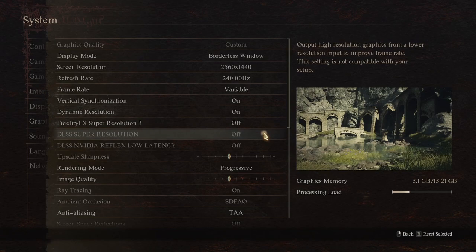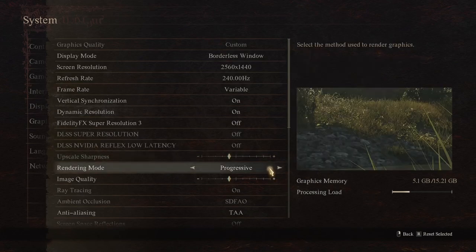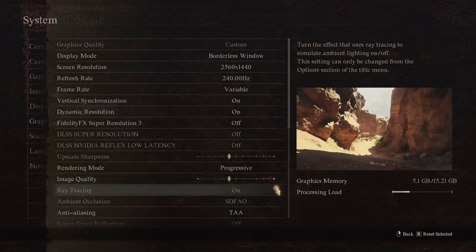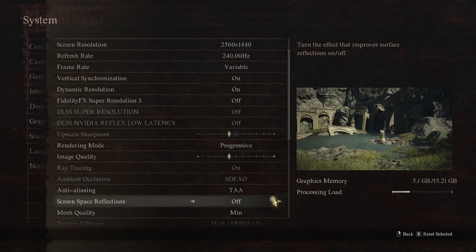Off, off, off. Have this one below medium, or in the middle. Have this progressive — it just looks so much better, and it's a minimal performance increase. Have this also one below medium. Ray tracing I can't change. Have anti-aliasing TAA. Screen space reflections off, because you can't go on the border anyway — it kills you.